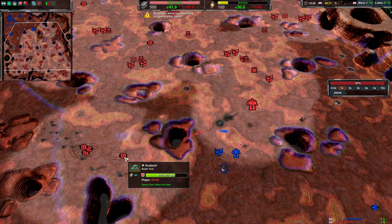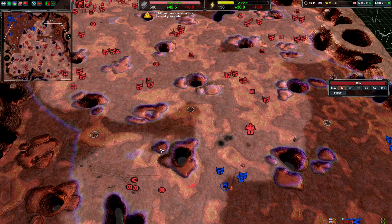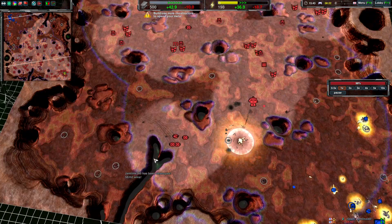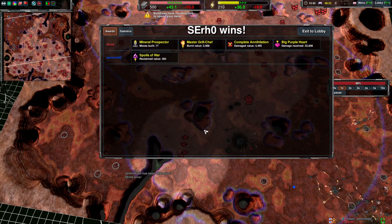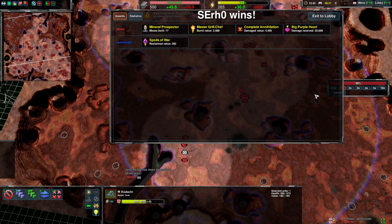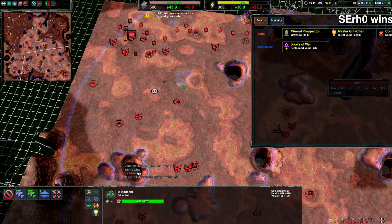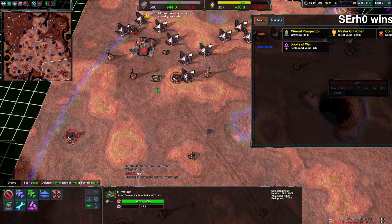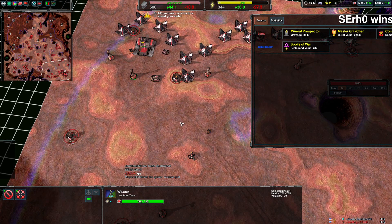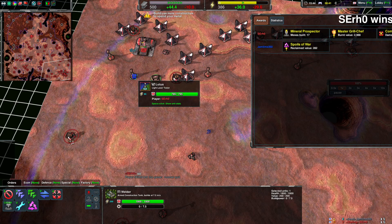Against tanks with Kodachis and Blitzes, if you can make the Kodachis chase you that's pretty good — but then what are you going to kill? You can kill a few mexes while being chased, but welders have a lot of HP and there might be Lotus turrets too. It's hard to raid against a combination of Kodachis, Blitzes, welders, and Lotus turrets.